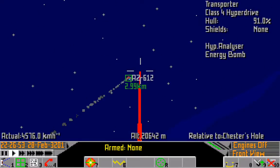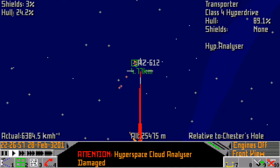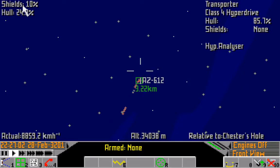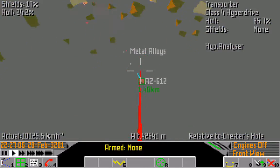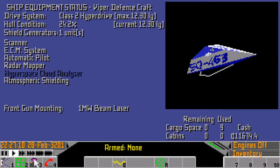It was a weapon malfunction, governor, honest - my girlfriend spilt Bacardi Breezer on the pre-fire chamber. See that noise? That's his energy bomb. It's taking my shield down to zero and reduced my hull integrity to 24%. You can see why you need a shield generator - it also damaged something. What did he damage?